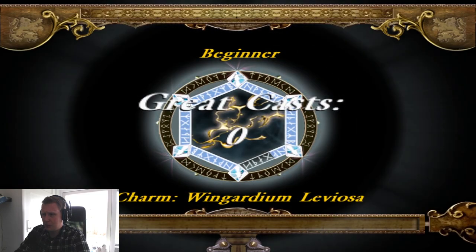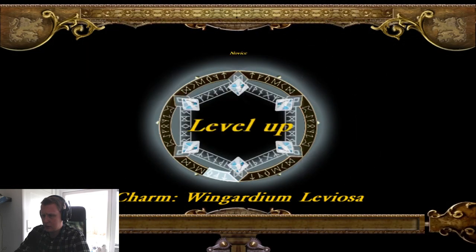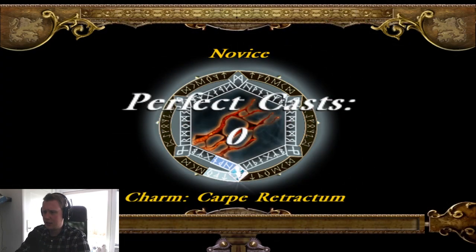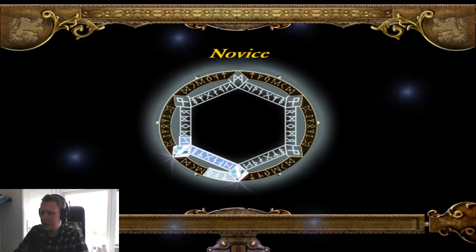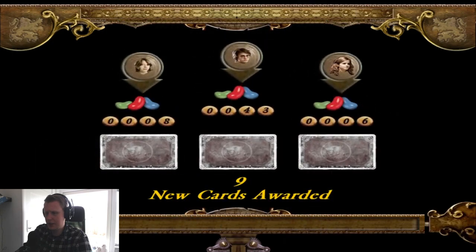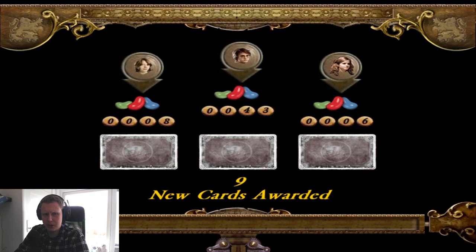New level available — we just did that. Come to novice now. We did nothing with those. Can we skip this part? New cards — that's nice. Do we automatically open the cards if we go into a new level?